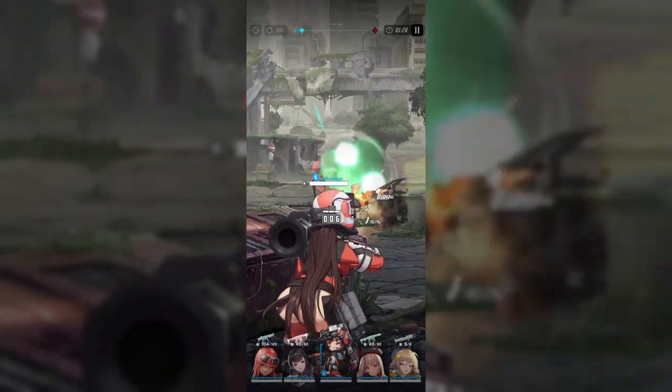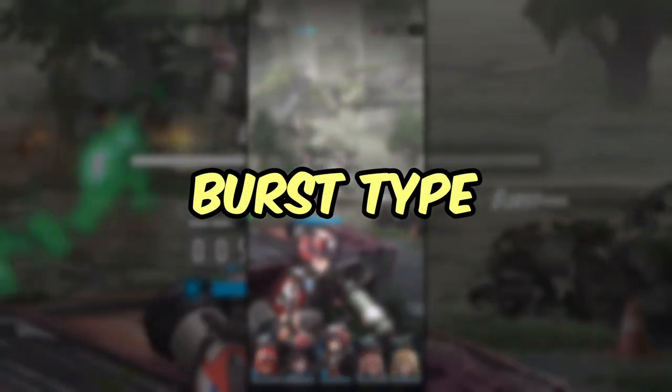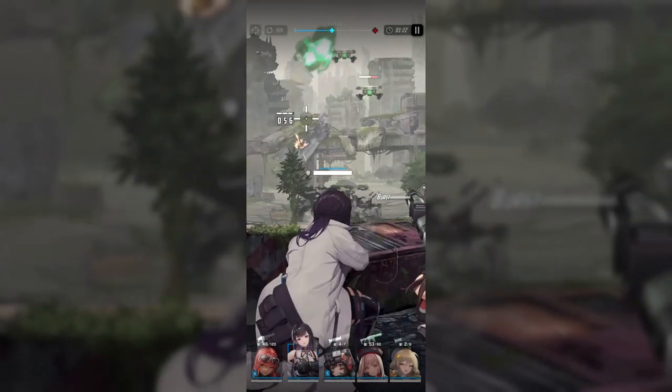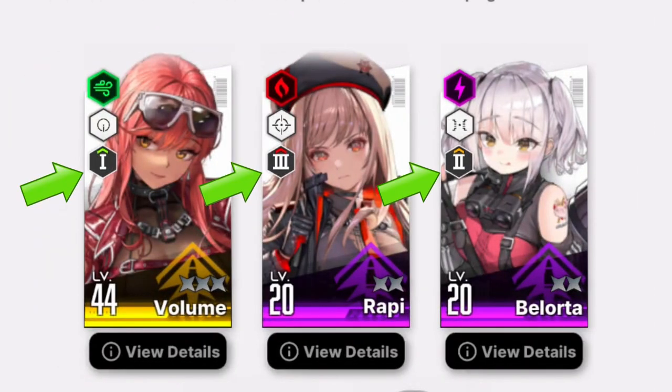Another important thing to keep in mind about the characters is their burst type. They can either be burst type 1, 2, or 3. The character's burst type is indicated by a Roman numeral on their character icon, and this indicates which phase of the burst meter they can use their burst skill.